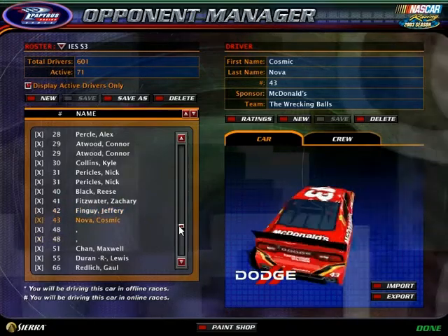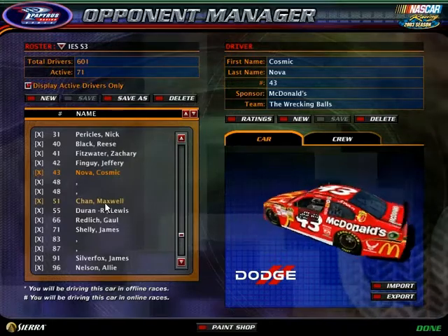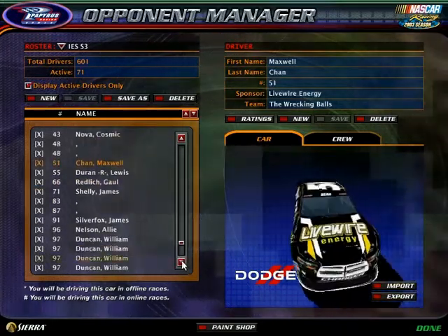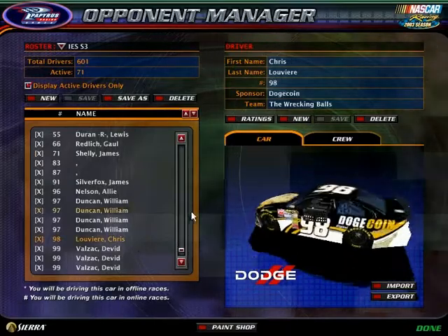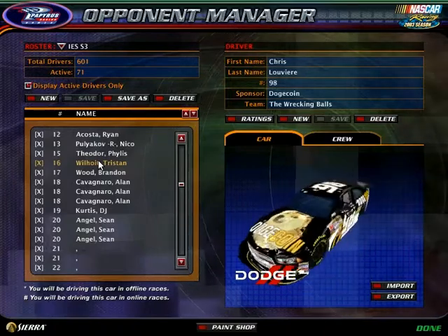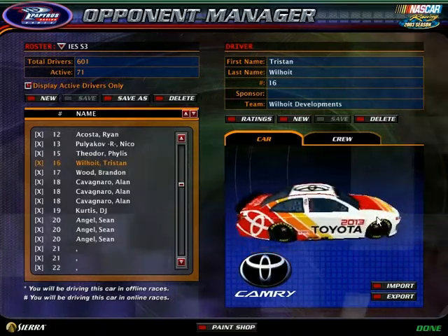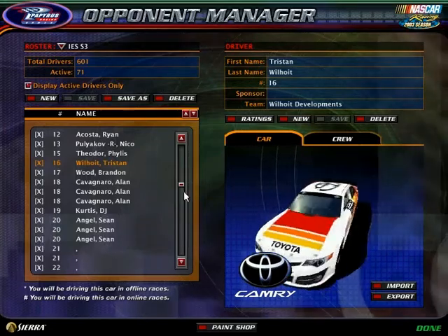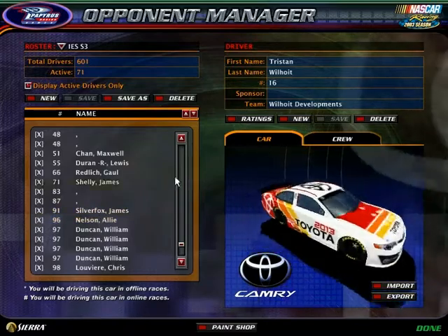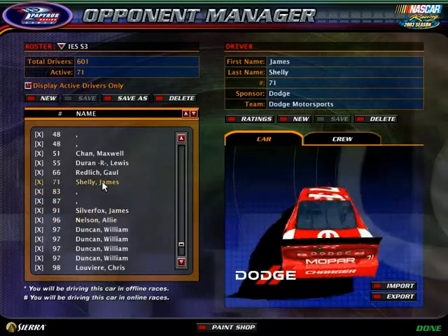Wrecking Balls — the championship team, again — with two-time defending champion Cosmic Nova, Maxwell Chan, and the Dogeman himself, Chris Louvier. I did skip over Tristan Wilhoyt at 16 — this is Wilhoyt Developments, but there's going to be a custom paint scheme for this and it hasn't been sent in yet, so there's no discernible livery. Dodge Motorsports also has James Shelley.